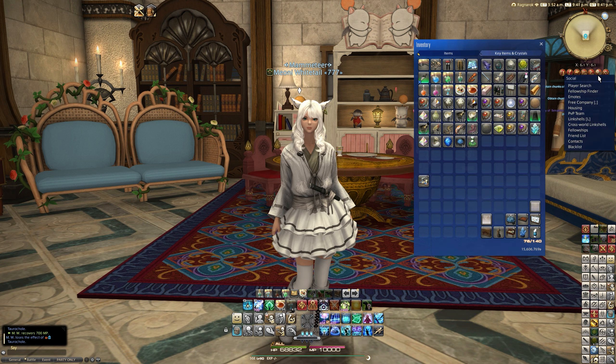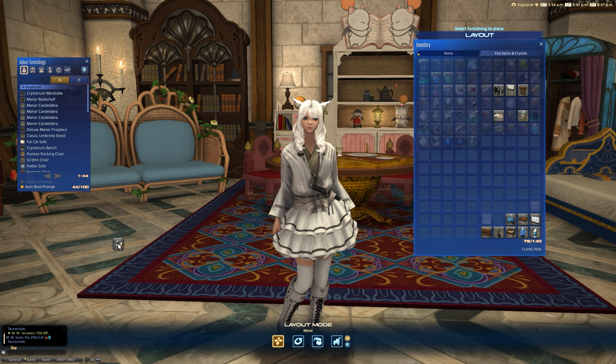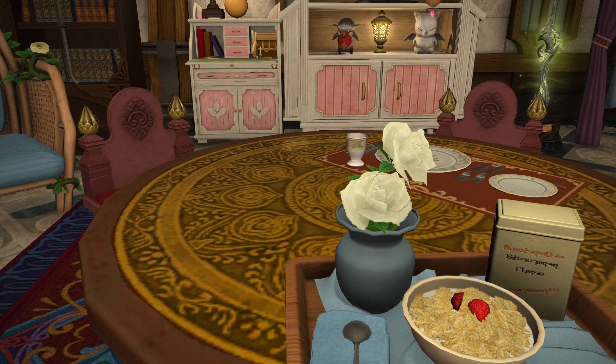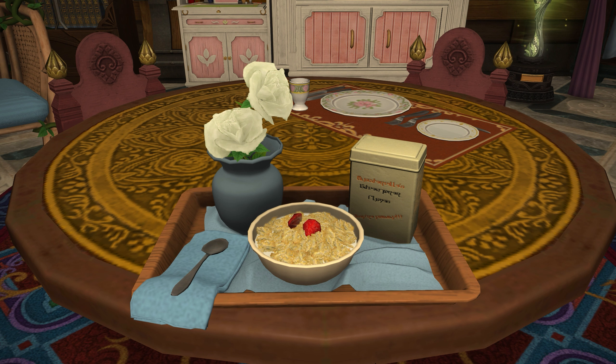It is a dyeable item. I don't like using up the food items — it always feels like sacrilege to actually use them — but I definitely do like the culinarian stuff. Let's plop this on a table and see what it looks like. I'm a slight bit disappointed because I expected there to be like Godbert or Hildebrand just hanging out on the side of the packet or something, but it's actually like a tin box, which I suppose is how you'd traditionally package that kind of food.